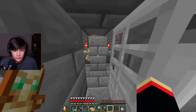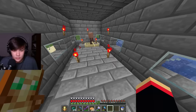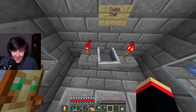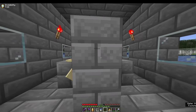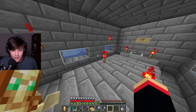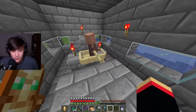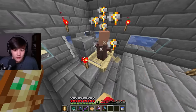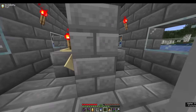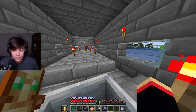I called out to Clutch and we chatted. He mentioned that someone had been to his base and left a sign — a secret admirer thing — with a date invitation right next to what appeared to be an iron farm. He was confused but intrigued. After some small talk I told him what I was really up to: killing him.